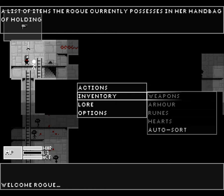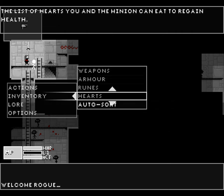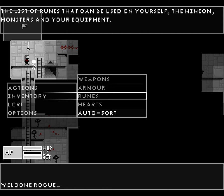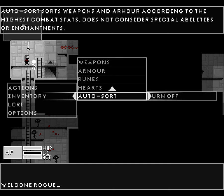We will be sleeping and it will get interesting. Here's our inventory, currently empty. Weapons, armor, runes — which are various effects and things. I haven't figured them all out yet on what they all do, but I'm interested to see where that goes. Hearts — you kill monsters, you get their hearts, you eat the hearts to heal. Yeah, this game's a little dark, just a bit. And an auto-sort function, which is very nice.